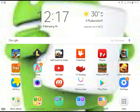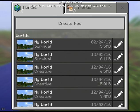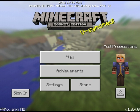Hey guys, what's up, welcome back to Multi-Productions. Today I'm going to be teaching you how to get Minecraft 1.0.4.0 for free. Here it is — Minecraft Pocket Edition, MCPE version 1.0.4.0.